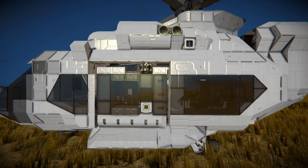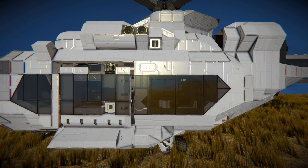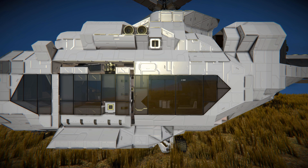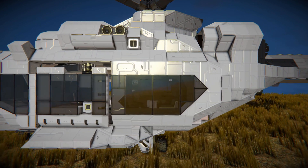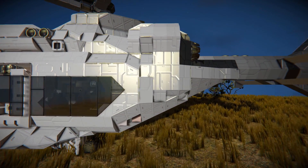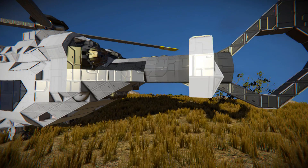So moving across we can see lots and lots of windows and chairs inside there. We've got some air vents at the top in case you need to pull in some oxygen from the surrounding area, and we can see the first of a few atmospheric thrusters, which is how we're going to fly this. Moving all the way around to the back we can see some large atmospheric thrusters and some more small ones to help us lift up.